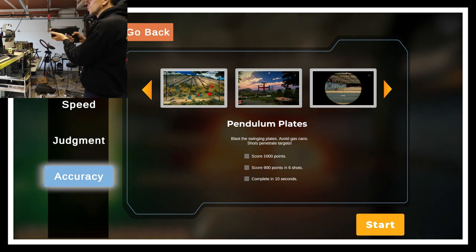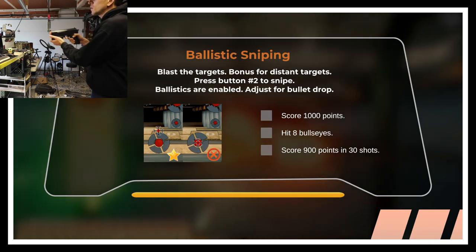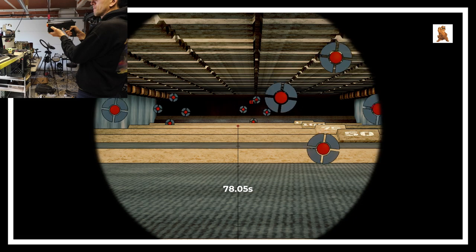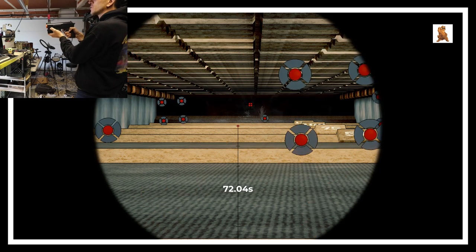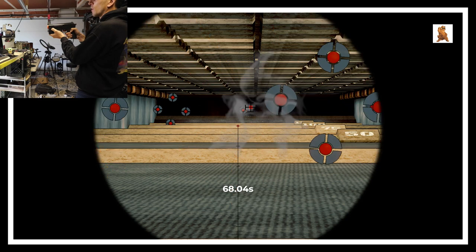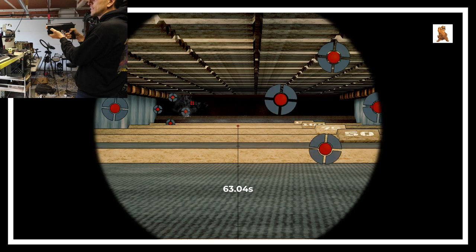You guys seeing that? One shot — I should get extra points for that. Alright, we did judgment, now let's do accuracy. This one's interesting because you get a snipe with button two. You see there — wow, there's like a slight delay because you're shooting so far away. That's really interesting — like the trajectory of the bullet.